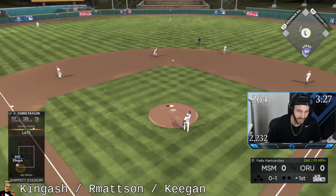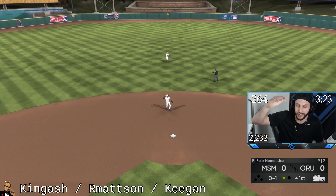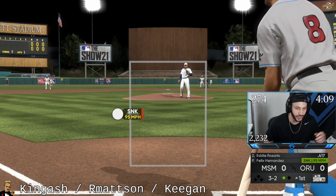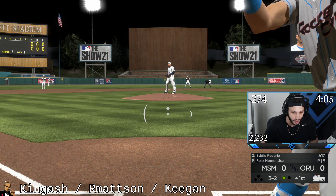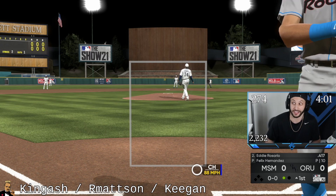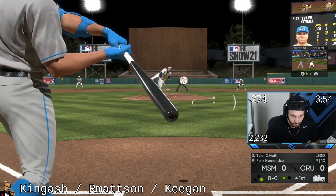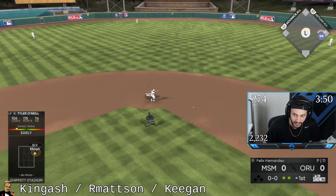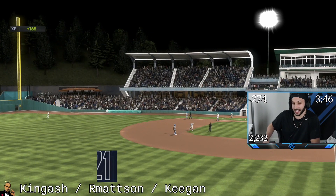I cannot hit with Chris Taylor — his stats are just like that with Enrique Hernandez, but I can't hit with either of them. I feel so weird hitting right now. Some days I just come up to hit and I feel awkward. That's a hell of a take from Rosario. No double play though — 99 speed is too quick. Oh my God, he actually got into a double play. Well, that's not a good first inning.